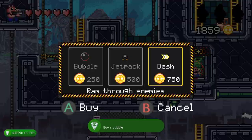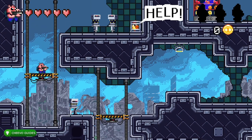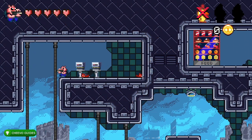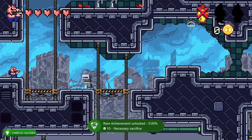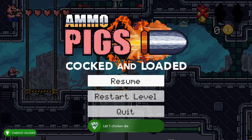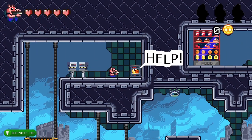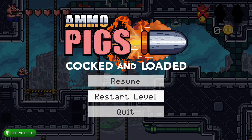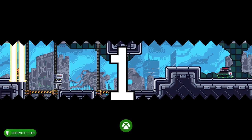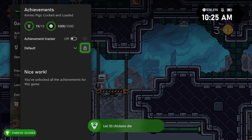After that, go back to the main menu and start a new game. Go up and destroy the chicken cage — the chicken will start to follow you, and if the chicken runs into any enemies it'll die, giving you the achievement for letting a chicken die. Rinse and repeat this process 30 times until you get the achievement for letting 30 chickens die. Just go up the platform, let the chicken out of the cage, let it die, restart the level, and repeat 30 times. At this point you'll have your full 1000G.